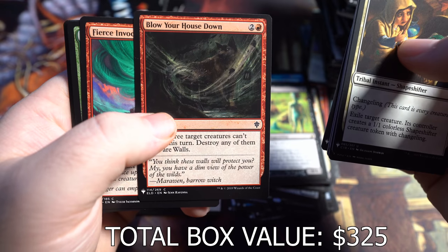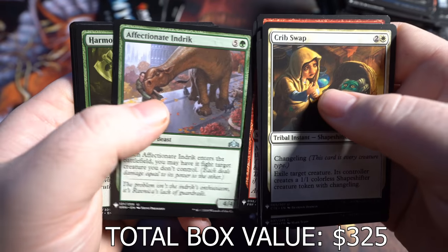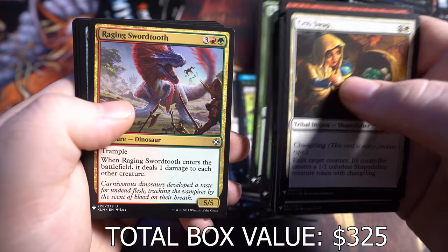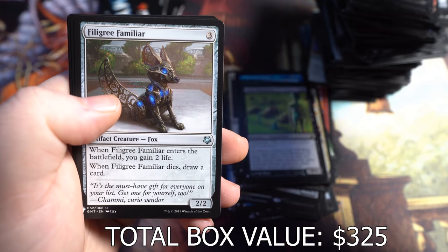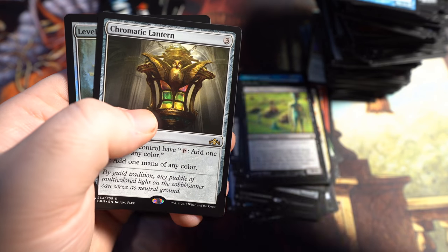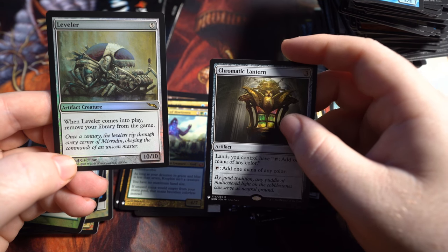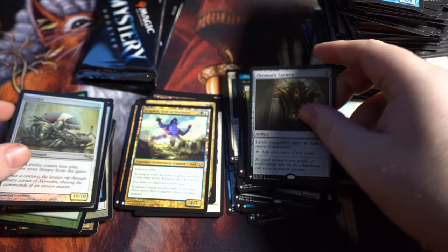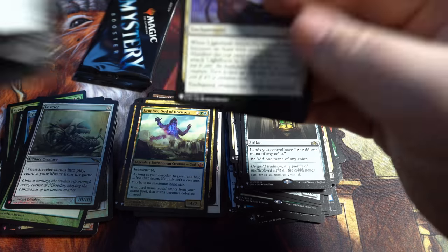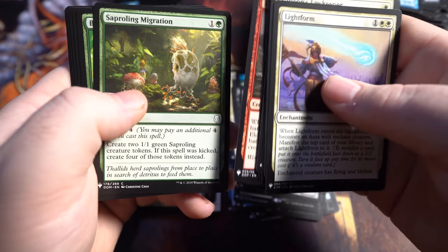Does that say blow your house down? It's the Three Little Pigs — I haven't seen that card before. Harmonize, Raging Swordtooth, Filigree Familiar — haven't gotten that one before — Phantasmal Dragon, and Chromatic Lantern. And a Leveler — I just purchased a Leveler too. When Leveler comes into play, remove your library from the game. Two packs left. Chromatic Lantern doesn't have a lot of value, especially in this set, because it's been printed like two or three times recently.